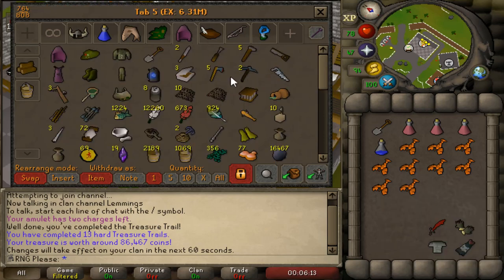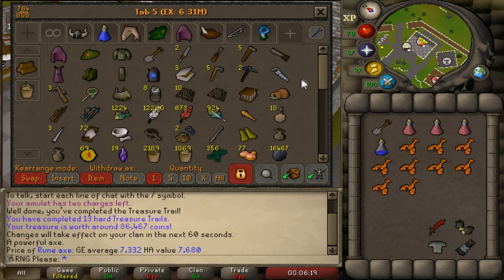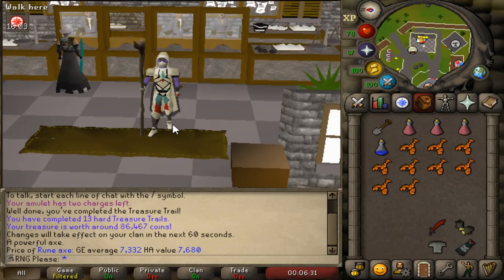Rune axes - let's have a look, I'm not sure how much they're worth. About 7.6k each - I should probably sell those at some point but I'm just leaving them in there as spares. That's where we end the episode. My clue luck is honestly awful. A lot of my other luck is decent but clues have so many great items and you need luck to get stuff like god dragonhide later on for bossing.